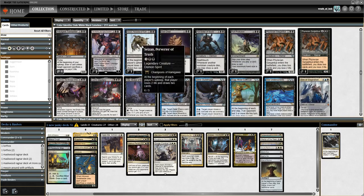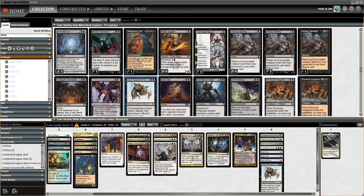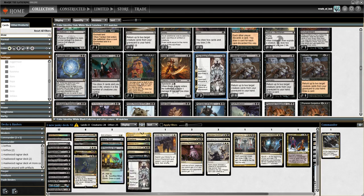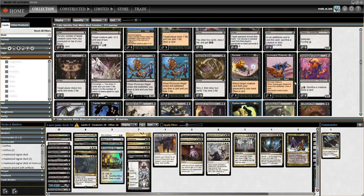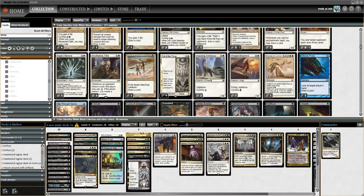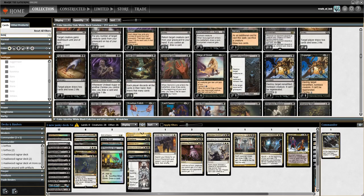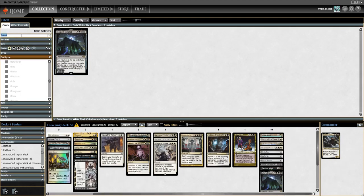I'm just making some piles over here, looking for some ramp and card draw. I really like Seizan — this guy is really fun, each player draws two and loses two life. I want to have kind of like 10 or 12 draw, then 10 or 12 ramp, just so our deck is doing some things. This card's really fun — here's our removal section. Anything you really want to try out, you can just throw into your deck. We're just making a fun janky deck that you can just jump into a game with.